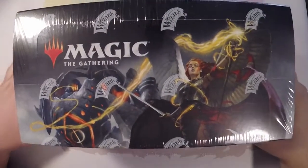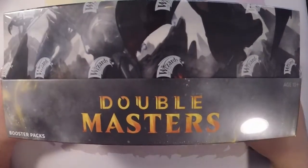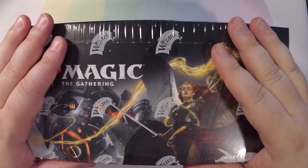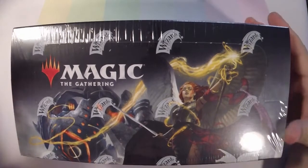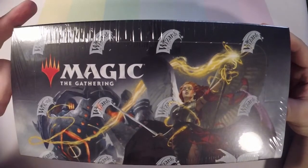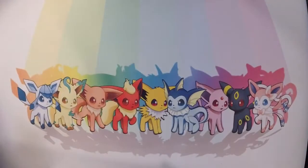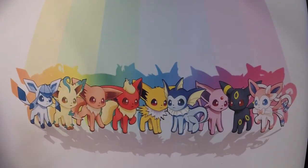Welcome back everybody. We have an unboxing for Double Masters today. Like I said in my last Arena episode, I'm hoping to pull Atraxa, Doubling Season, and a few others. I'll let you know when I get them, or you might see them at the beginning of the episode. I might just splash a picture of them up on the screen. But let's get going.